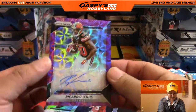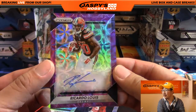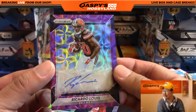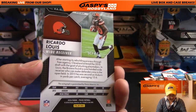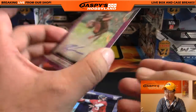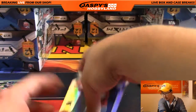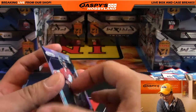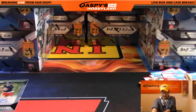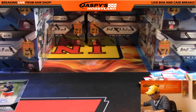Nice purple scope — looks like a spirograph. Remember those spirographs you played with when you were a kid? Ricardo Lewis, 57 out of 99. Nice one for the Cleveland Browns going out to Tim Langston — not King D, sorry. All right — that was box number one.